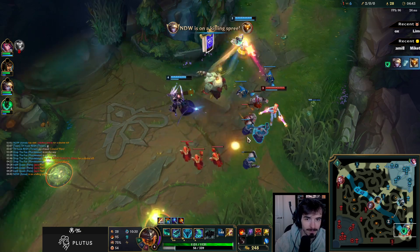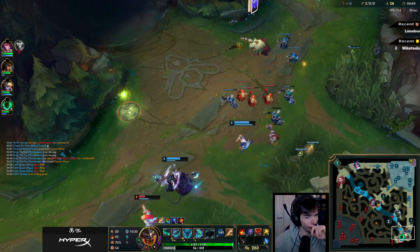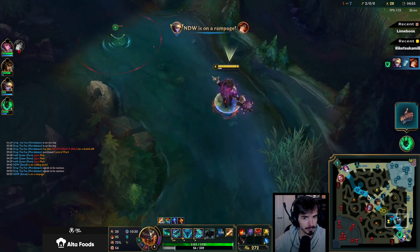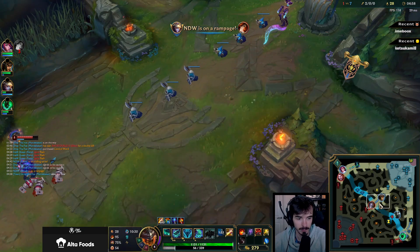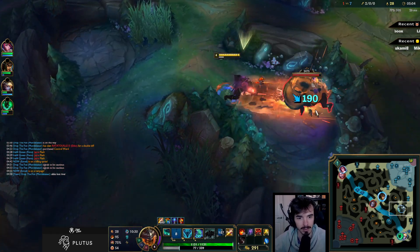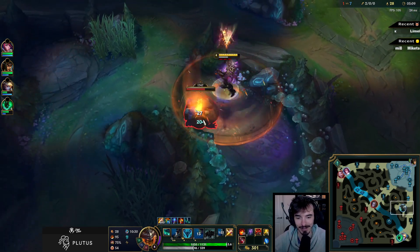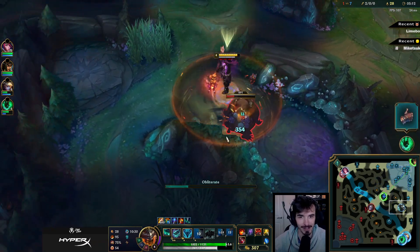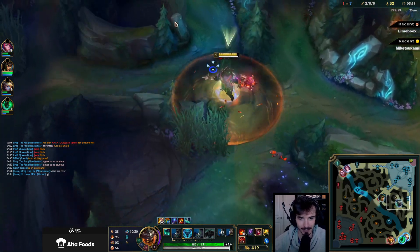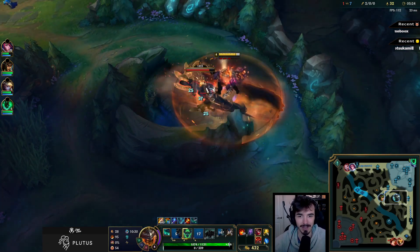Nice hook. Very good. Let's shadow bot side here in case Echo shows up — though if he does, I don't think he's gonna do too much. What is it with these Thresh's in your game recently? I love it, man. Thresh is such a fun champion. I love it when Thresh is meta — one of the few supports that has really clear skill expression.